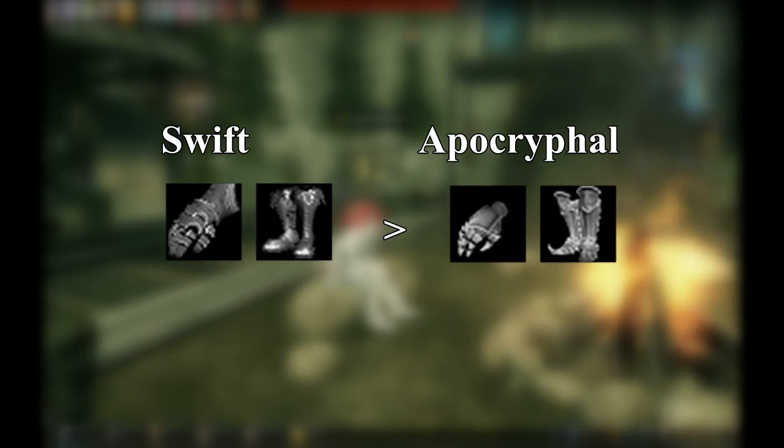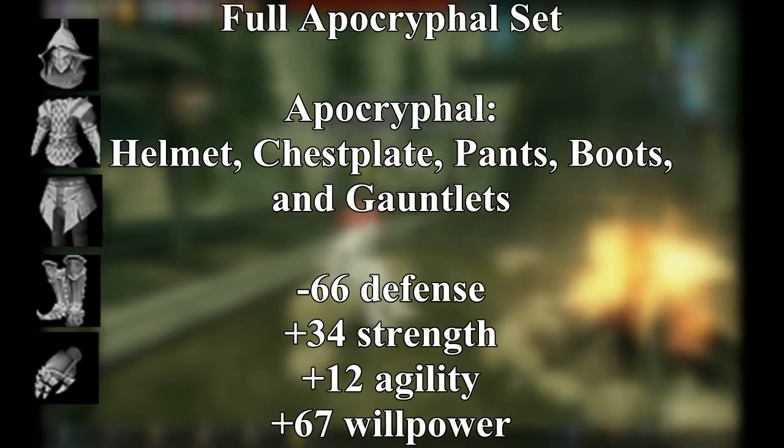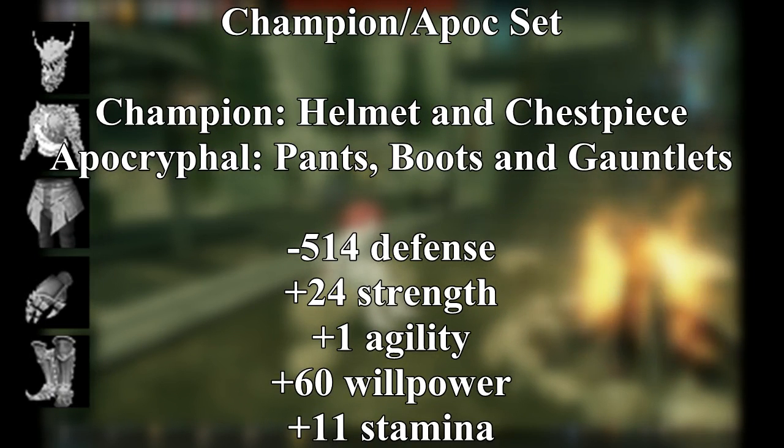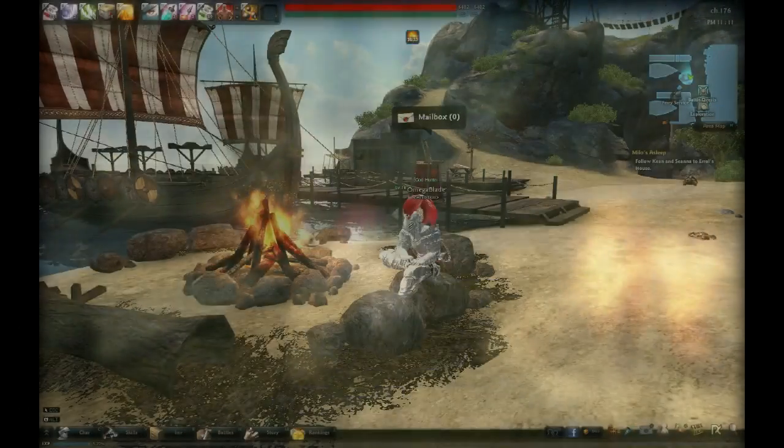For level 70 armor, you can start by replacing your Swift boots and gauntlets with Apocryphal boots and gauntlets, making the Black Hammer APOC mixed set — which is on par with or better than most sets at level 70. If you want to specialize: Full APOC gives the biggest boost to base stats with about the same defense. Champion APOC trades some defense for a boost to base stats and stamina, and mixes in light armor pieces that can receive great attack-boosting enchants. Everlasting APOC gives the most defense — okay if you're satisfied with your offensive power.